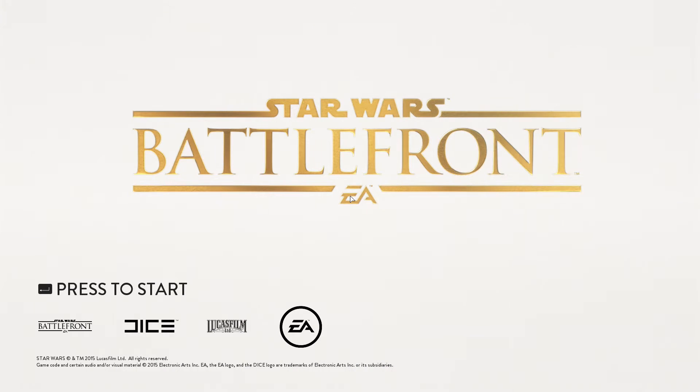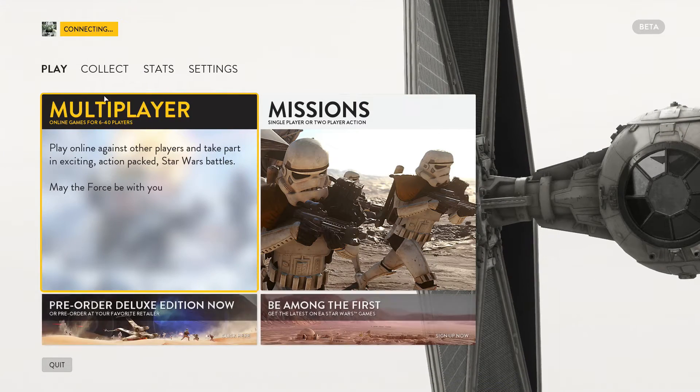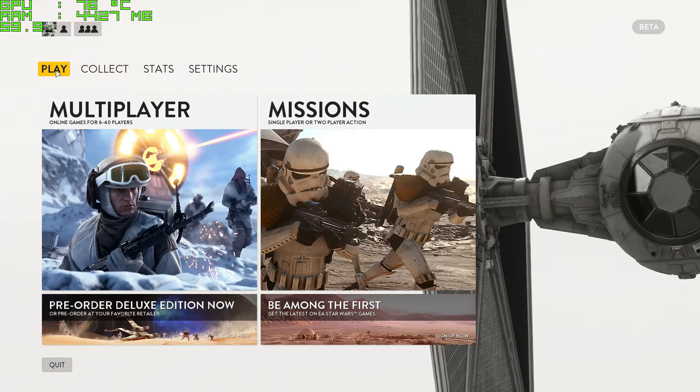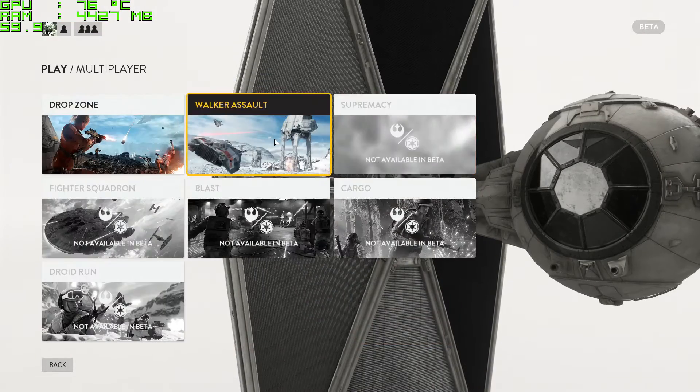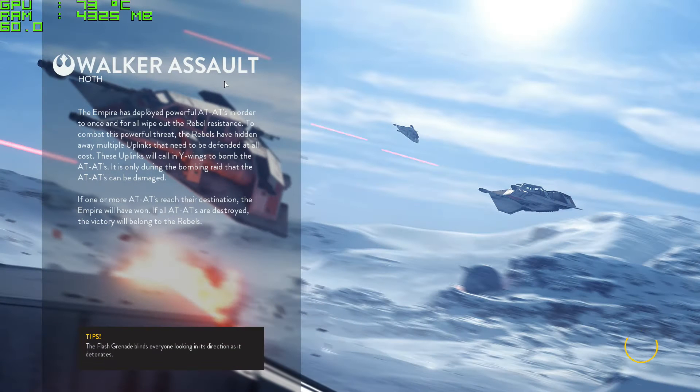This is what medium textures looks like. We're already at 4000-something MB, so as you can see even at medium it's still that high.